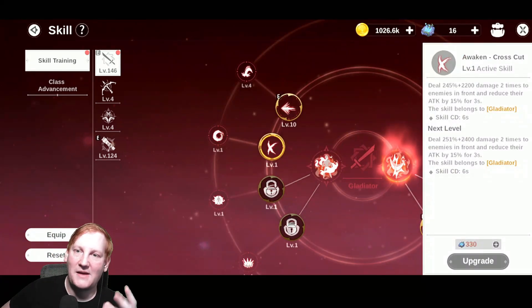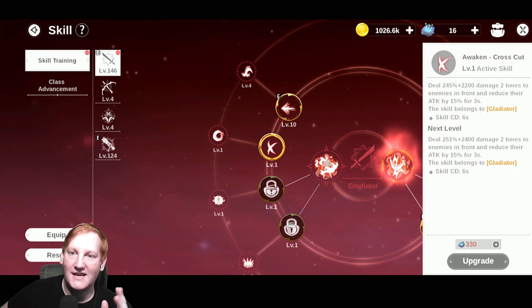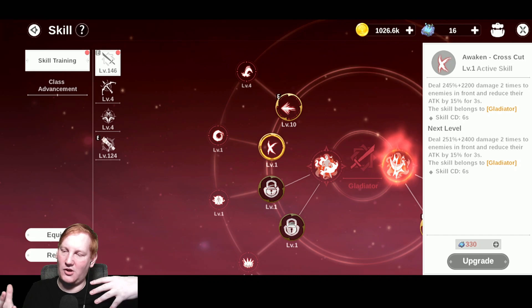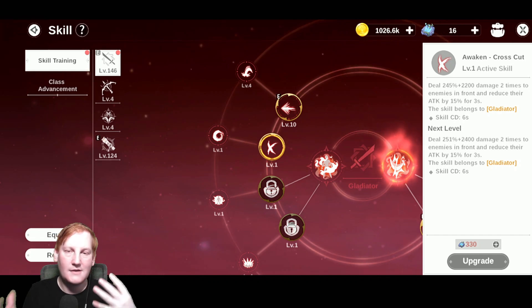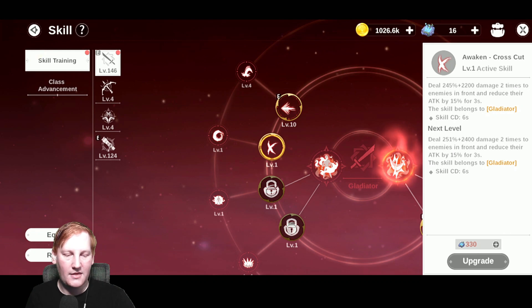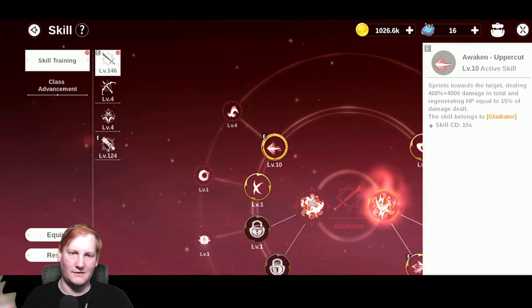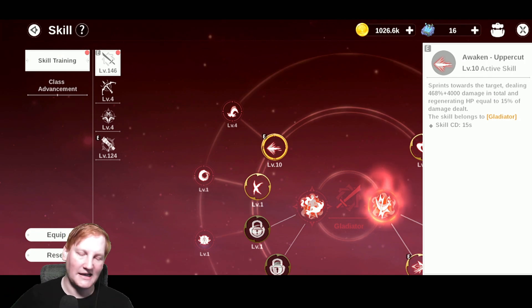Next we have Crosscut. Deal percentage and flat damage twice to enemies in front of you and reduce their attack by 15% for three seconds. This is showing you to be a very damage-tank style: you're dealing upfront damage, reducing their attack, and with Uppercut you're also healing yourself. You're a heal tank — that's what you're trying to do here.